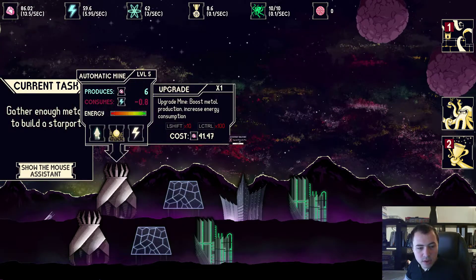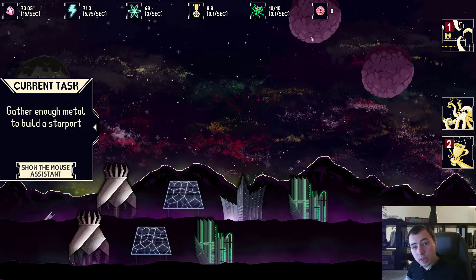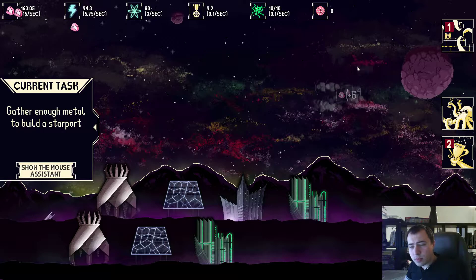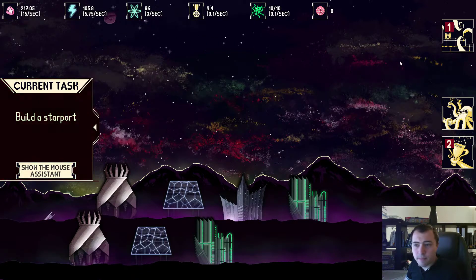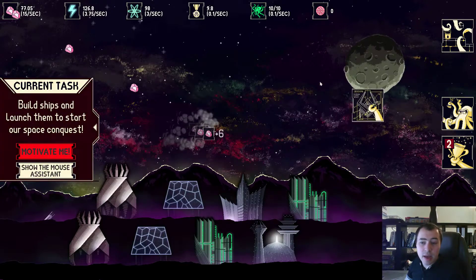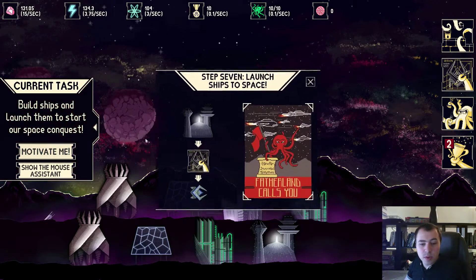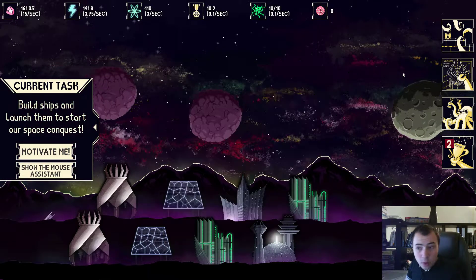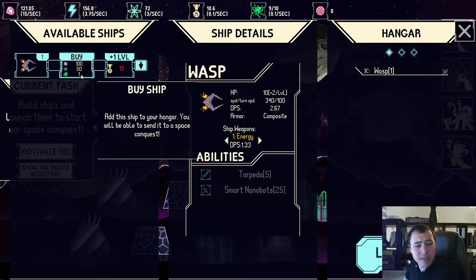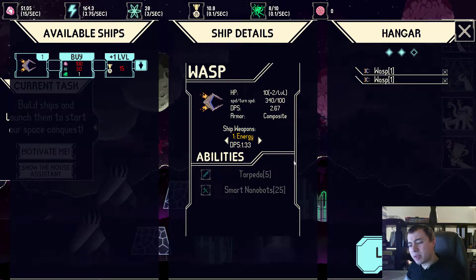After gathering enough resources, I'm able to build a Starport, which allows me to launch ships into space. Here we are — I have enough resources, I build the Starport, then I can open the Starport panel and build cool ships and send them into space. I built two fighters, I press Launch, and they fly off to fight the enemies.